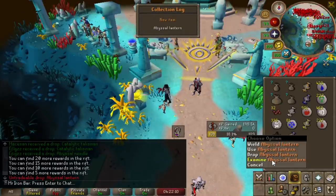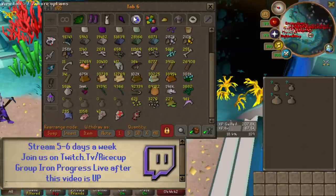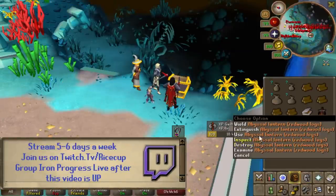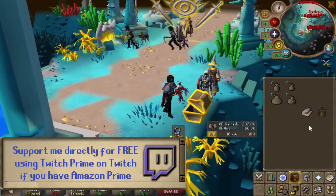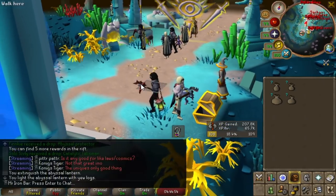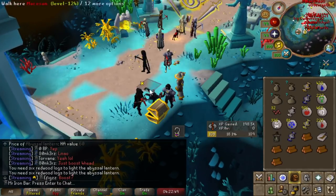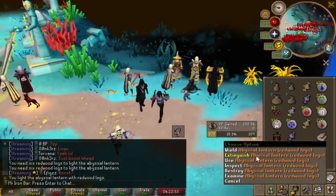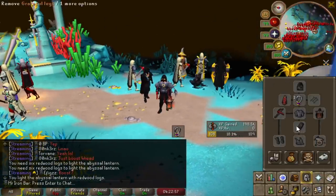I got the lantern! The lantern is a shield slot item that works only in the minigame. It has some really cool effects depending on what logs you use to light it. The best one for me is the ULog effect because it gives you 10% more points per game. For other players that aren't max runecrafting, you probably want the redwood one because it gives 5% points and also your pouches do not degrade, so you don't have to use NPC contact mid-game, which saves you a lot of time.